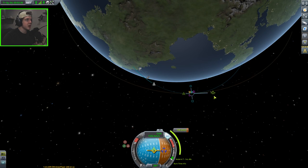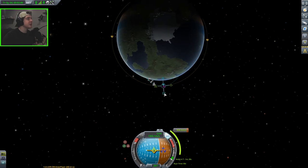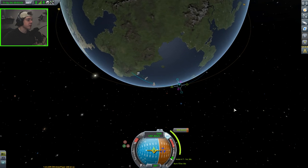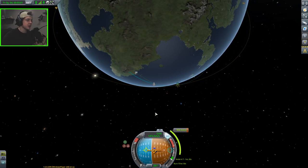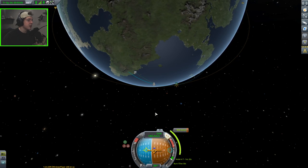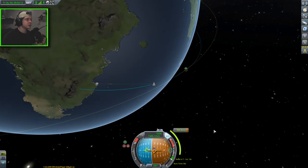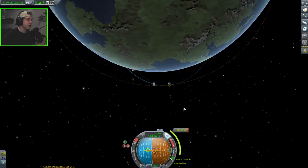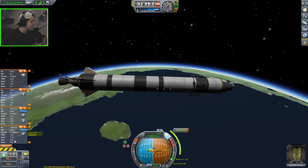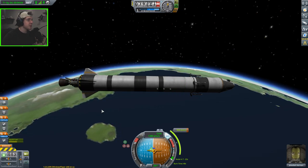You'll notice our delta V on the second stage is climbing as we exit the atmosphere and get further from Kerbin's gravity well — gravity has less effect and there's no atmosphere to fight us. We're exiting the atmosphere here in about a minute. One thing that happened when we updated to KSP version 1.6 is we no longer have any of our mods installed — things like the enhanced maneuver node mod. So I can no longer pin maneuvers to the apoapsis, periapsis, or ascending/descending nodes, which is a bummer.